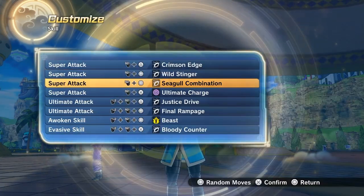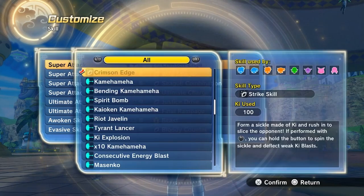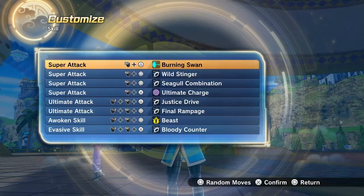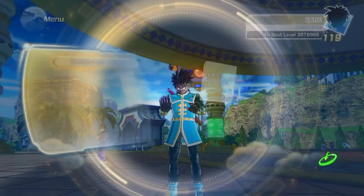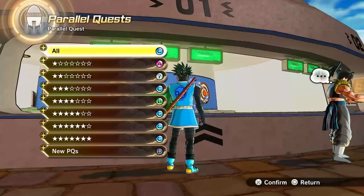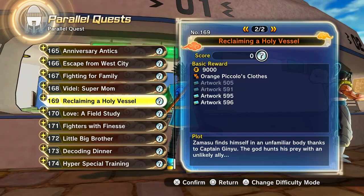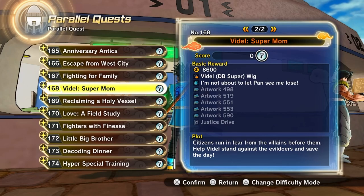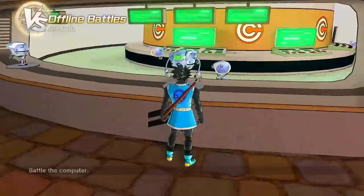We're going over Videl's moveset. You only get Seagull Combination, Justice Drive, and Burning Swan as moves. Here's where you actually find the parallel quests - go down to Videl's Super Mom, you get Justice Drive there, and then Seagull Combination and Burning Swan right there, quests 167 and 168. Let's go ahead and showcase these moves.